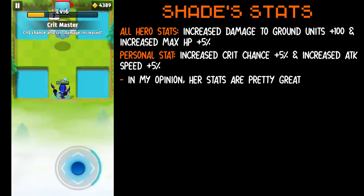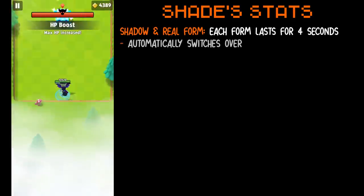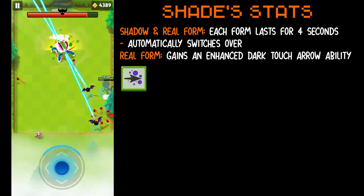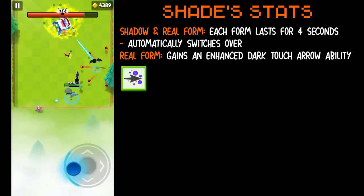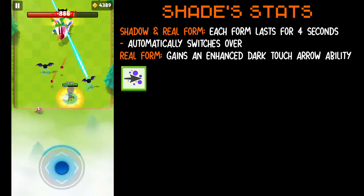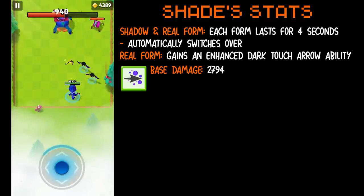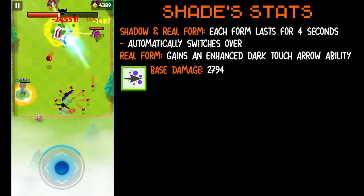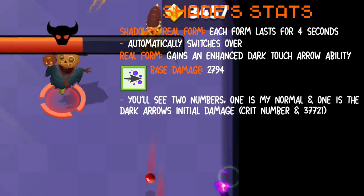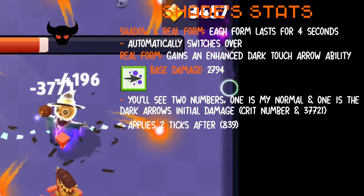Let's understand her real form and shadow form. Each form lasts for 4 seconds and then will automatically switch over. In her real form, Shade gains a special skill — it's pretty much an enhanced dark touch arrow ability. I tested this with a level 60 Shade and a level 50 perfect epic brave bow. My equipment page damage is 2,794, however in-game it is sometimes 2,894 due to her universal stat increased damage to ground units. Her basic attack deals one amount of damage, and her dark arrow deals another, applying a tick to the enemy. This will tick twice and then explode.